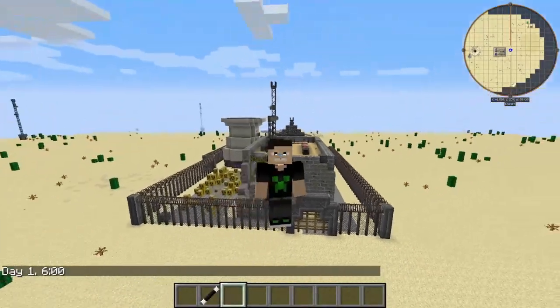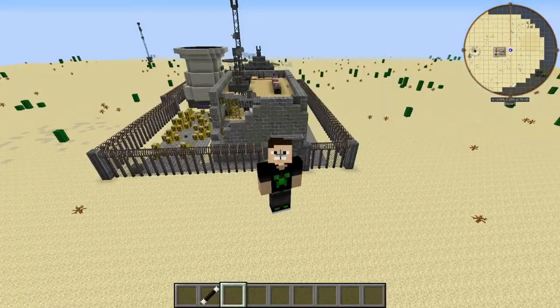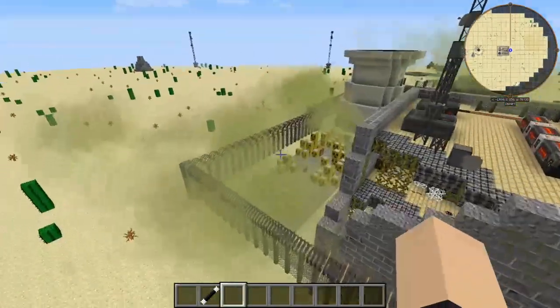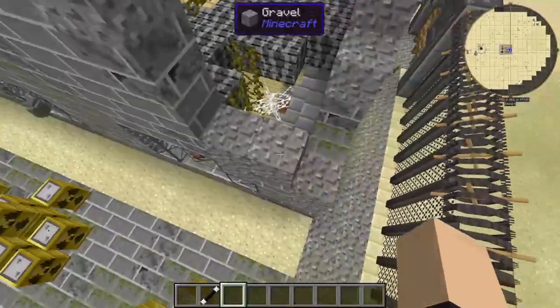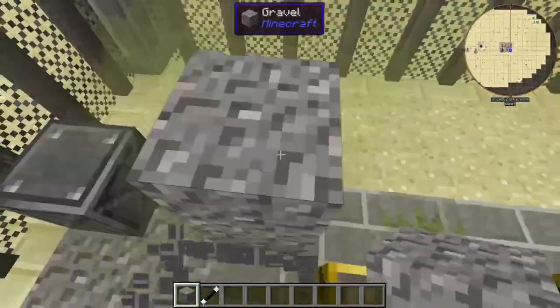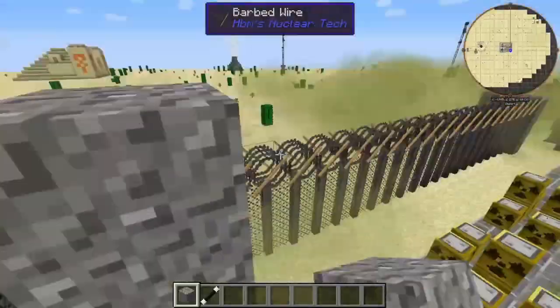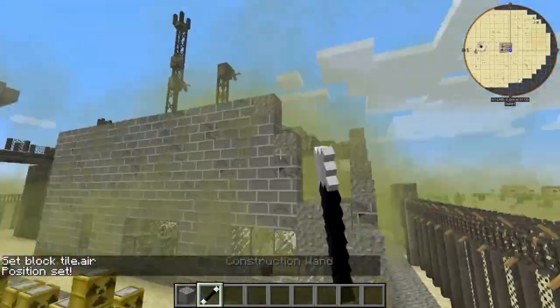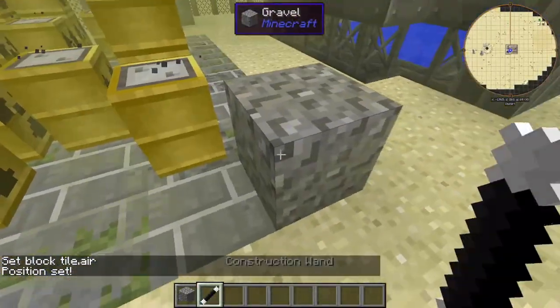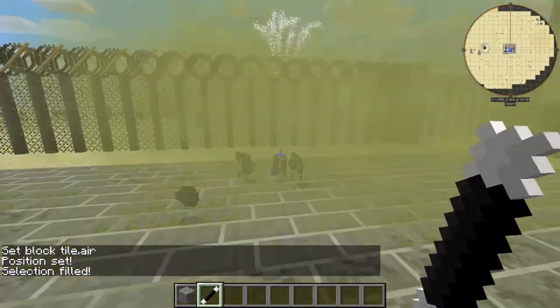Hey, what's going on guys, Simonyan here. Today I'm going to show you how to remodel your desert atom. The first thing we're going to do is grab some burner materials and get rid of the radioactive stuff — the most essential thing to do. Just like that, boom — who needs WorldEdit? I don't. Boom, just like that.